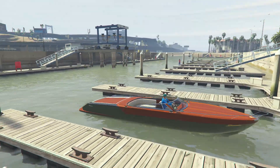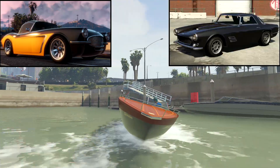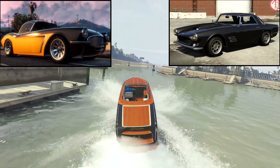Another vehicle is the Coquette Classic Blackfin. When I saw this vehicle, I thought it looked almost exactly like the Casco. Maybe not the back so much — the back would probably have the Coquette Classic look — but the front honestly looks a lot like the Casco.